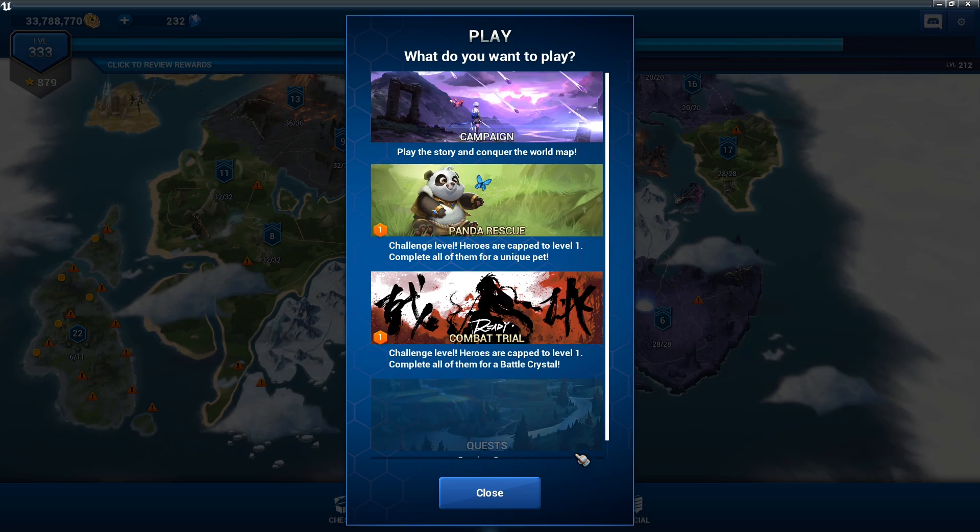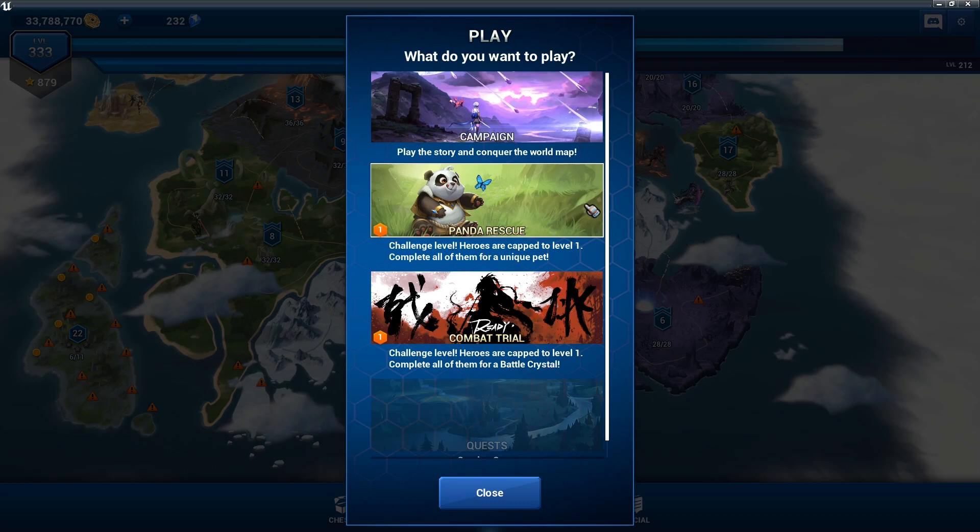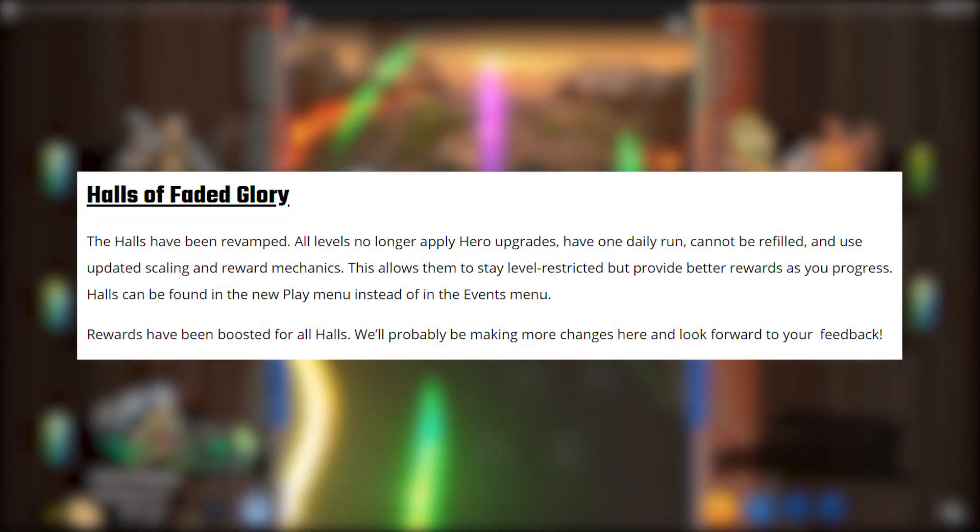The next major addition is the play button overhaul. Now when you click or tap on the play button you get a sub-menu of different options: you can see your next step in the campaign, your daily quest, and any challenges you may or may not have done. It looks like Epic is planning to add more to this play button in the future.